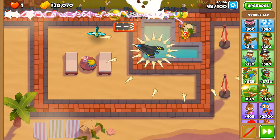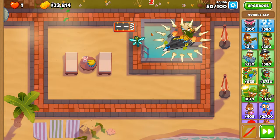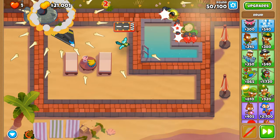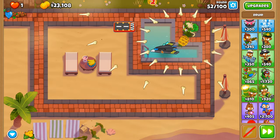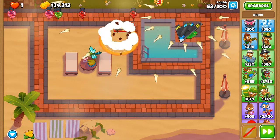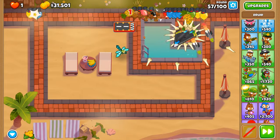The Sky Shredder is going to shred the MOABs and the Spirit of the Forest is going to handle all the ceramics extremely well — Spirit of the Forest is one of the best towers for dealing with super ceramics. We got a little bit of a scare; I thought a few were going to escape. We haven't even got Jungle's Bounty yet, which should help by spawning additional vines from the ground.